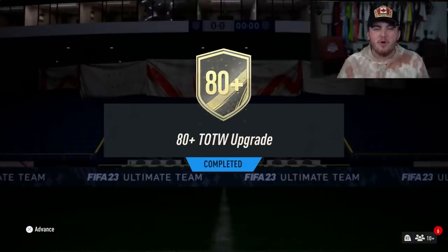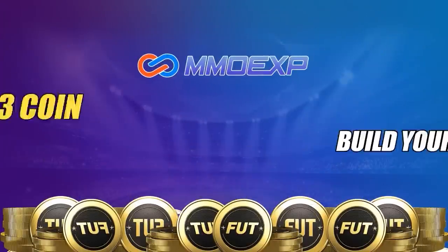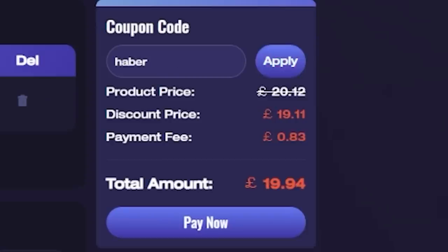EA just dropped the 80 plus team of the week upgrade. Let's open this up and see what we get. For cheap, fast and reliable FUT coins, check out MMOEXP. There is a link down below and use the code HABER to get yourself 5% off all of your orders.